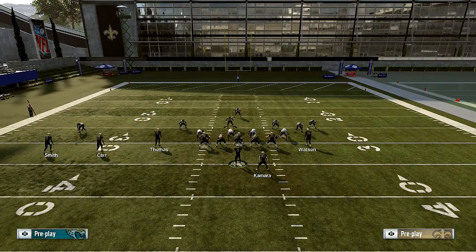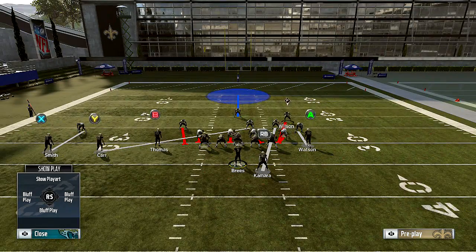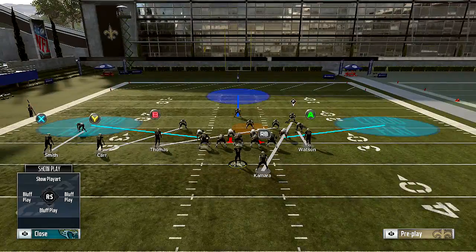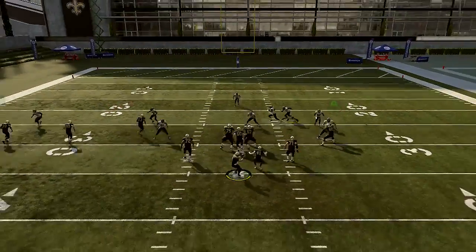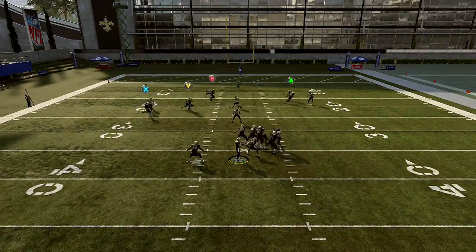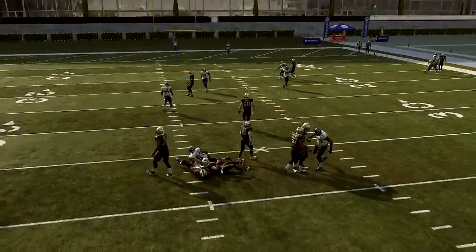Now yes, you risk the chance of getting pancaked because now you're taking people off the rush — you only have two down linemen. You can spy this guy, and if you think they're blocking their running back, you can just use him as coverage on the running back. If he has a blocked running back, then you're fine. You have so much coverage on the field.